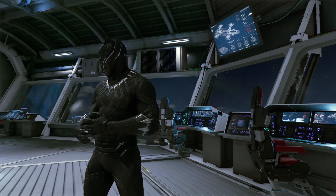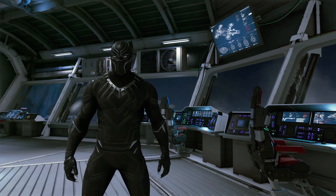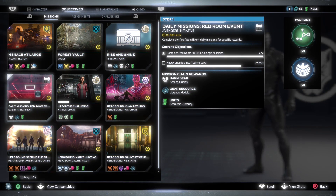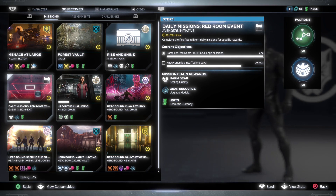Welcome back to another Marvel's Avengers gear guide video. In this video I'll be showcasing the legendary module gear set. With the legendary module gear set, you can only obtain this from the daily Red Room event objective. There is a daily objective you can complete to get a gear piece from the module gear set. The mission chain rewards show HARM gear — that's basically the module gear I'm talking about.